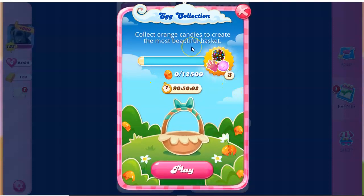It says collect orange candies to create the most beautiful basket. It looks like this is one of those individual events where all I have to do is collect — well, it's a lot — 12,500 orange candies. The candies have been converted into these eggs. And if I do that within 90 hours, it looks like I get Color Bomb, Switch Hand, and Lolly Hammer. It has a three there, so I think I just get these three. It'd be nice if this were multiplied by three. I'll have to wait and see if I make the egg collection and we'll find out.